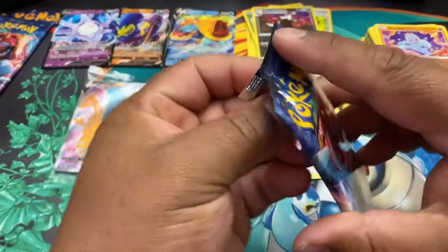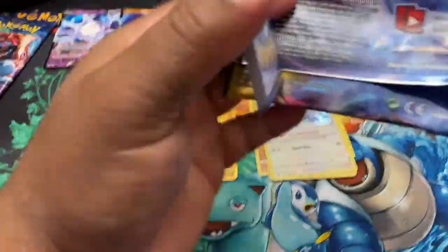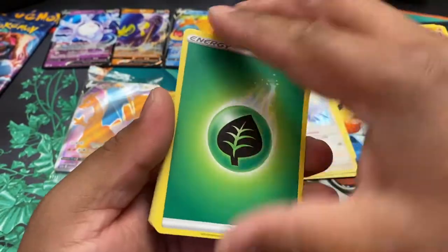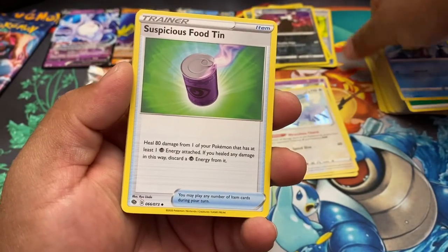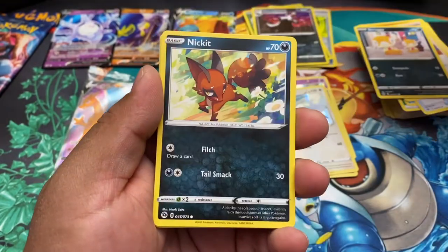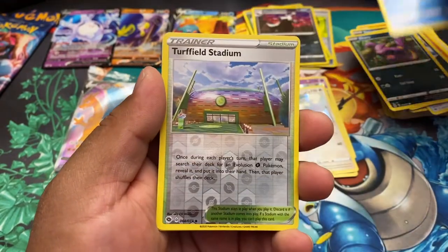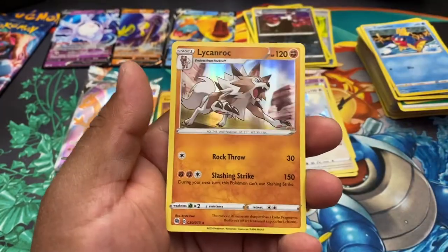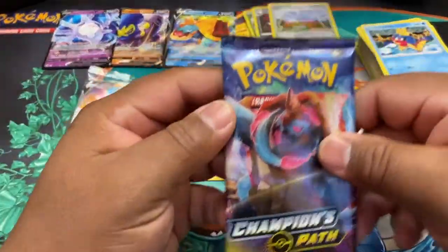Pack 9 — second to last pack, a Dreadnaw pack. Let's get some Charizards! I think I might do a series where I do Charizard hunting — those are some fun videos. Just pulled a Charizard last video, link will be in the description. Scraggy, Roly-Coly, Nickit, Ekans, Carvanha, Turffield Stadium. Three, two, one — another holo rock, top holo.